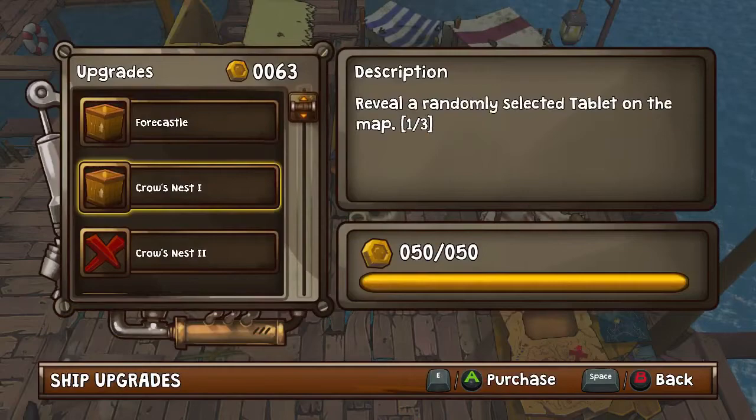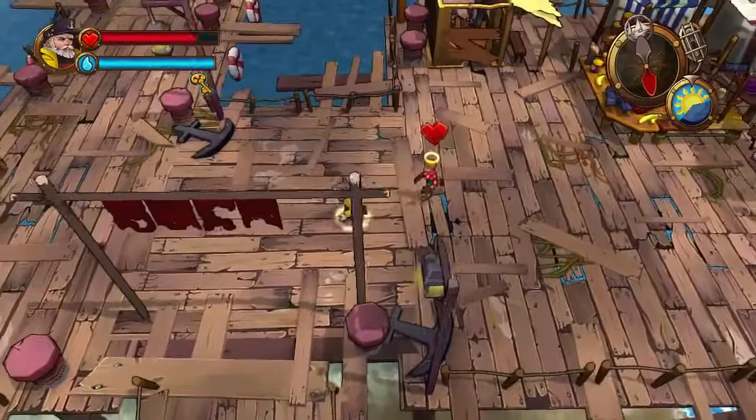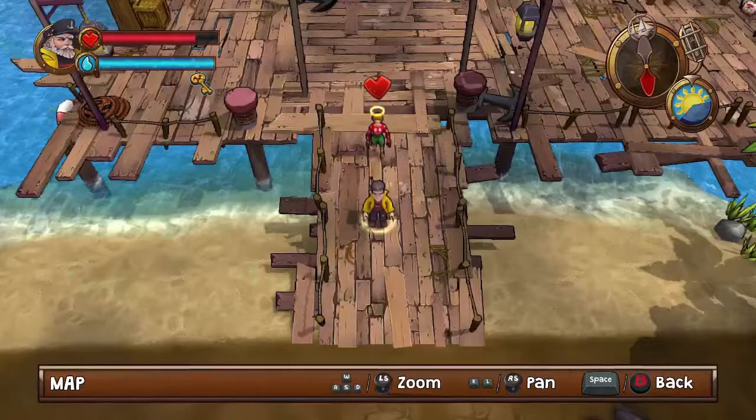Lots of ship upgrades as well. I've got 63 coin. Reveal islands that contain treasure on the sailing screen — that's actually quite useful. I think we'll go for that one, so when we get onto the map it'll be a bit easier to find some better treasure. Right, so now I've got to go all the way back again, but now I can sprint! Hooray! Holding back down the right trigger.